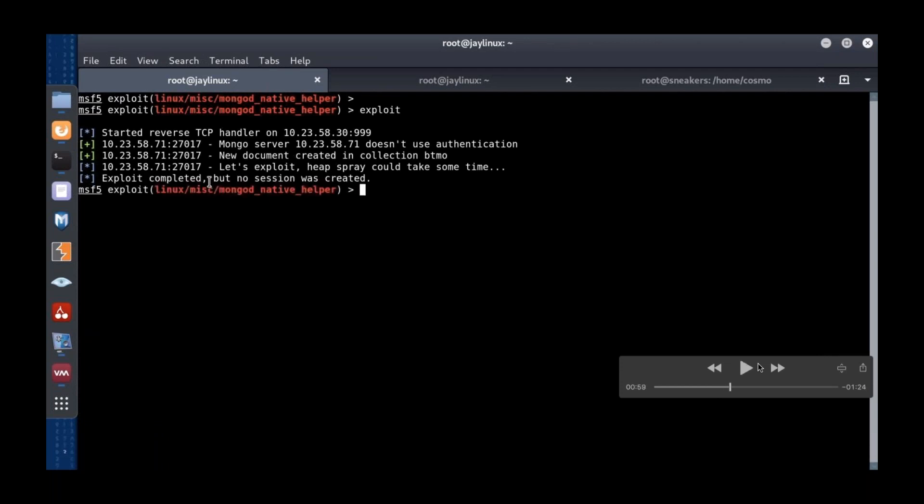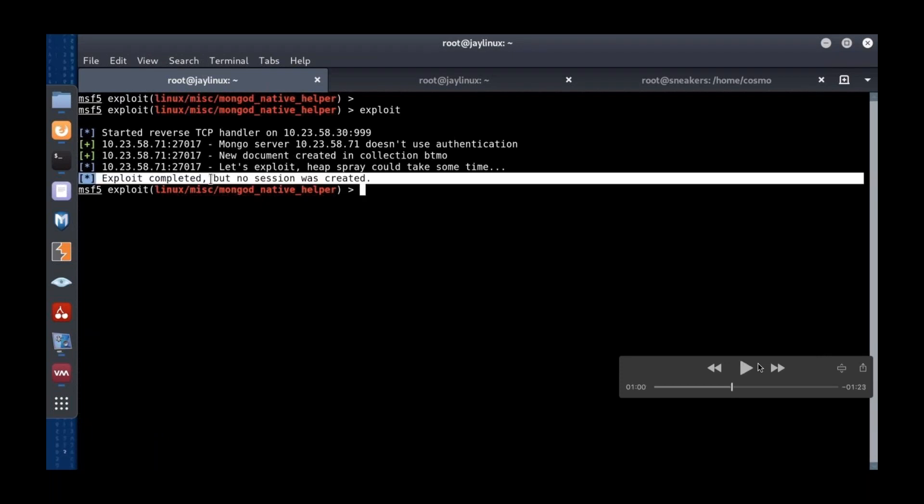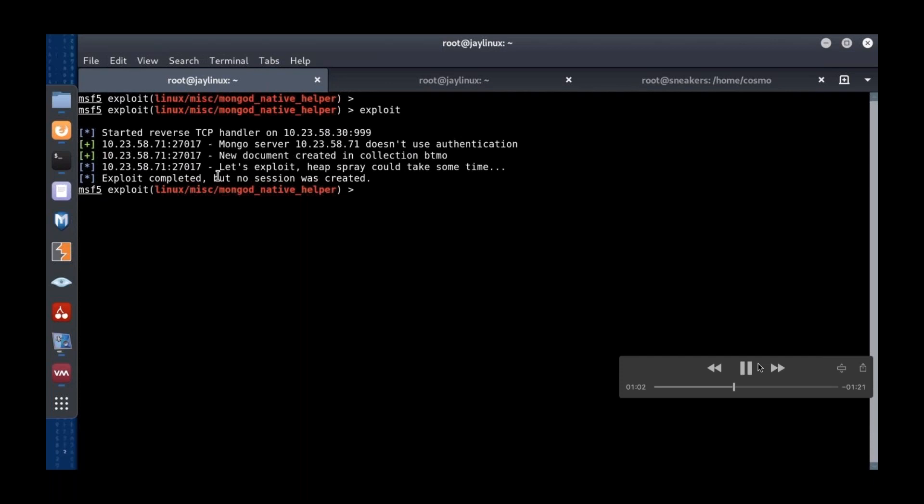Now the exploit runs but it doesn't actually work. It does the first step — creates a new document in a MongoDB collection — but it isn't able to get code execution out of that. And that's the win for us. Our exploit is broken.